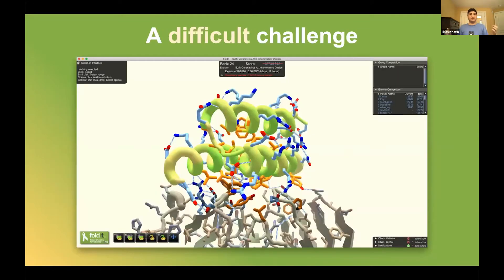So what makes this problem difficult? For obvious reasons, these designs need to have lots of small interactions with the target, which in this case is the spike protein. But in addition to that, the designs have to fold up by themselves before they can go and block the virus. This is really hard because we're basically trying to optimize for two different things at the same time: lots of interactions, but also a stable protein that folds on its own.